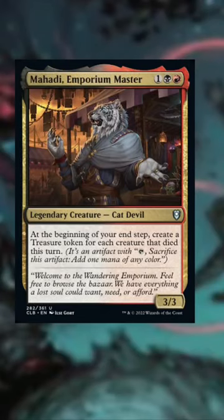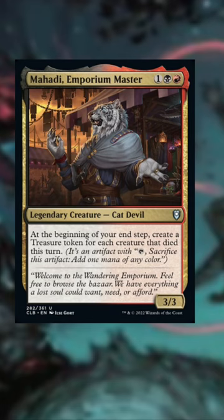These five cards do similar things and they are all broken in aristocrat strategies. We have Mahadi, Emporium Master. This guy's broken. Not only is he ramp, but he doesn't care if it's a token or not. Sacrifice a bunch of tokens and just ramp to the moon.